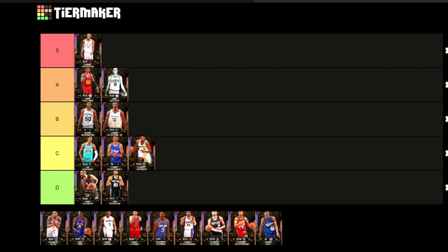Next up we got Richard Jefferson, and we're going to have to put him in S tier. That pink diamond earlier in the year was super nice, and this card's stats are off the chain — 94 ball handle. Can you imagine Richard Jefferson with a 94 ball handle? He can do everything. S tier. That card is beautiful.